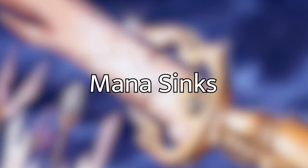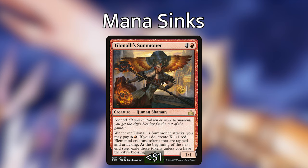Now let's move on to how we're going to abuse Elena's mana. We have a lot of fun includes. First up: Teyolali's Summoner — for one or red we have a 1/1 human shaman with ascend. Whenever it attacks you may pay red and X; if you do, create X 1/1 red elemental creature tokens that are tapped and attacking, and at the beginning of the next end step exile those tokens unless you have the city's blessing. So we play Galta for a 12/12, tap Elena for 12 mana, attack with Teyolali's Summoner, pay 12 mana, and get 11 1/1s that stick around — a very good rate.